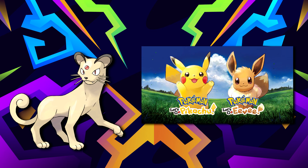In Pokémon Let's Go Pikachu and Eevee, the evolution method for Alolan Persian changes from being a friendship evolution to now evolving at Level 28.